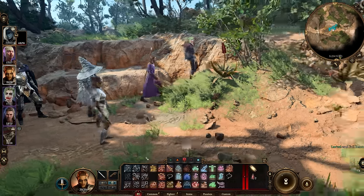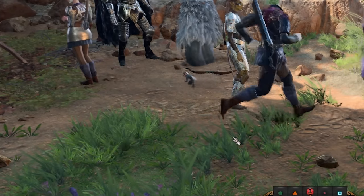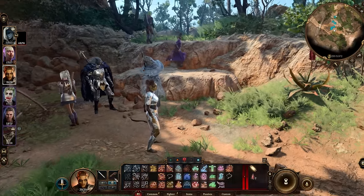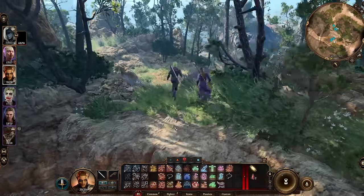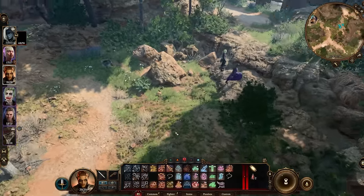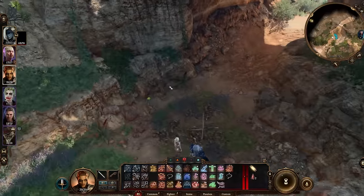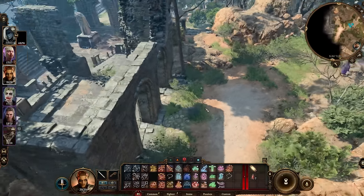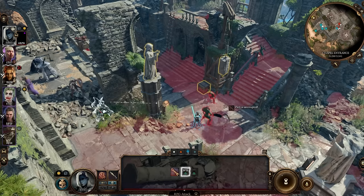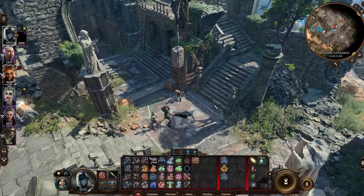Whilst testing Lae'zel's new pistol, Paul completely caught me off guard — he runs incredibly fast. Paul wants his build to really focus on his comically large spoon, so we're off to find Withers to change his class.